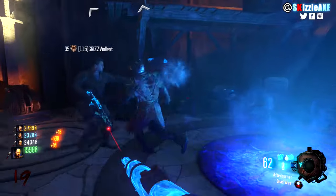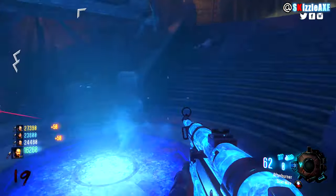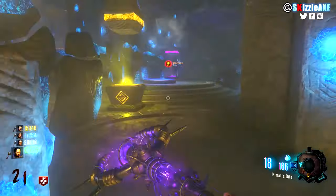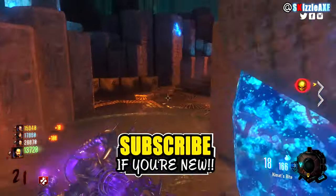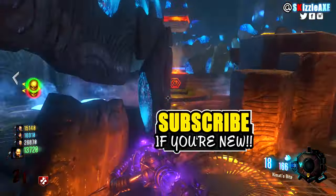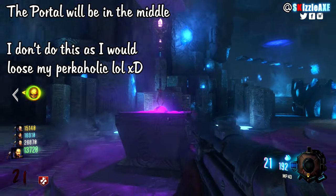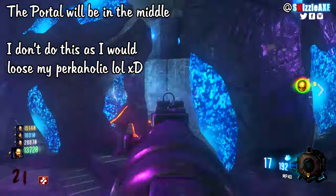For the final step, make your way to the crazy place and place all your staffs down. You need to get about 100 kills with your guns — not melee, just any kills. Once you hit 100 kills, the gateway to Agartha will open as a portal. Fly your Maxis drone into that portal and the easter egg is complete. If you found this video helpful, give it a like and subscribe for more.